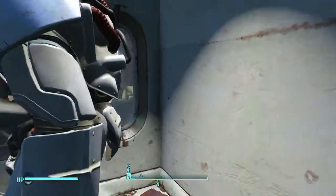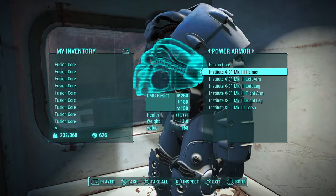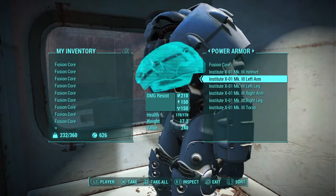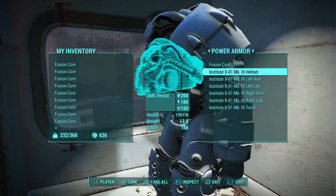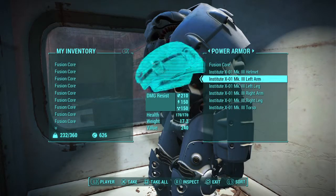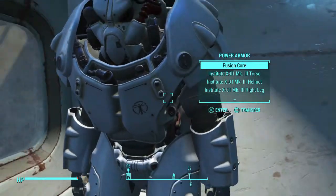In here you will have a full suit of X01 power armor. When I got it, it was mark three — I didn't do any upgrades. The torso gives you 300 rad resistance and everything else gives you 150. Your helmet gives you 260 protection, everything else except the torso gives you 210, and the torso gives you 360. This is a really good suit of power armor.